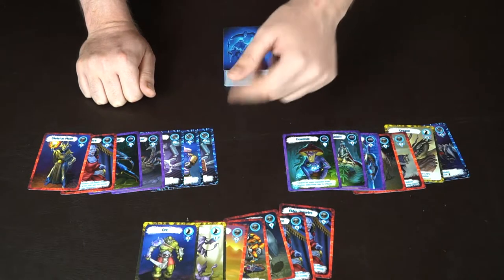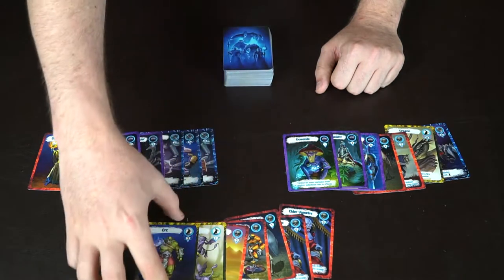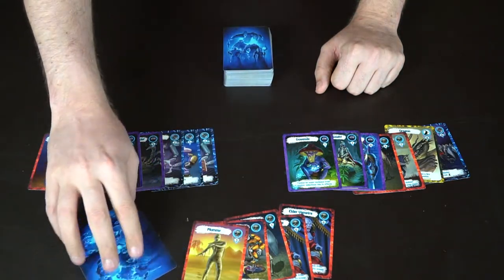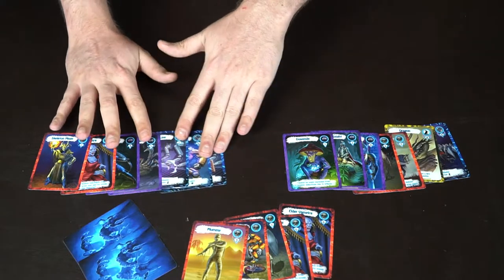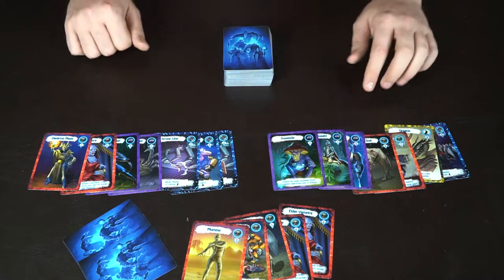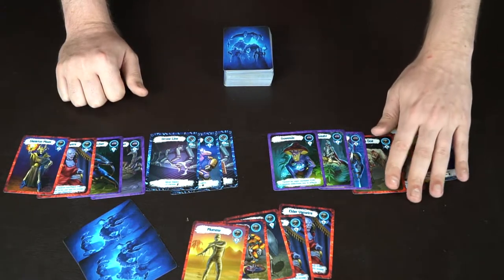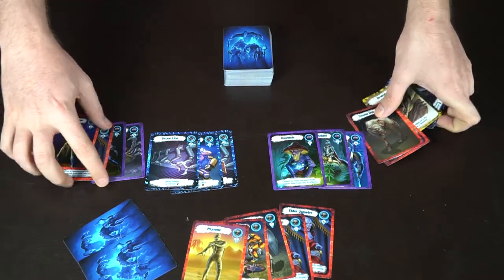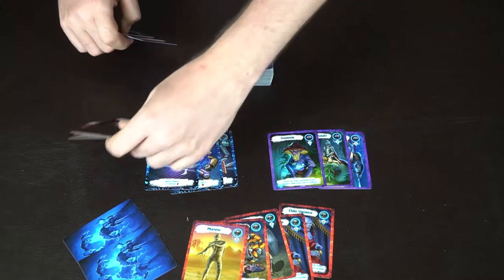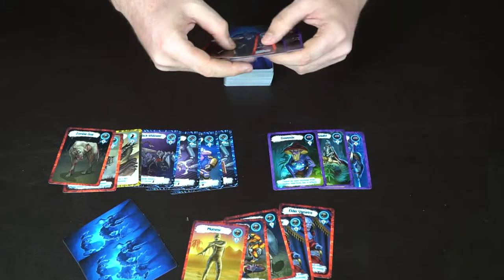This player has one, two, three, four, five red cards. He'll say 'I'd like to trade two cards,' places two cards face down, and anybody can jump on it. This player wants to keep his blue and this player wants to keep his purple. However, you cannot specify what cards you're trading or what cards you want.